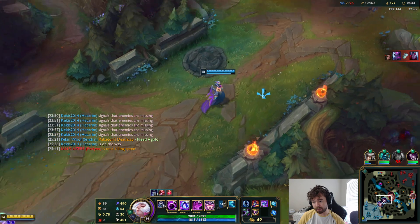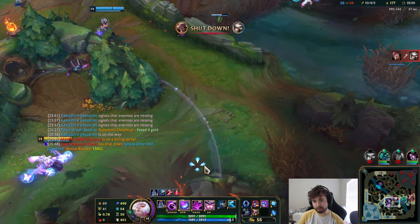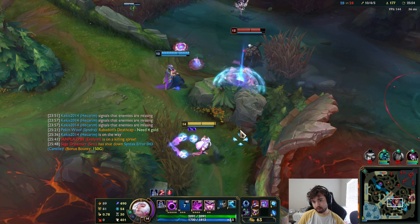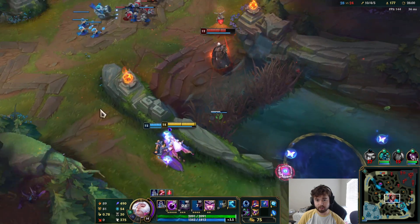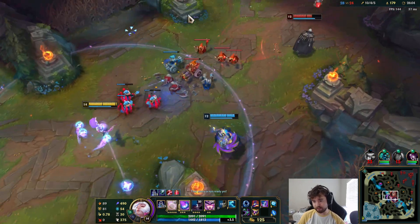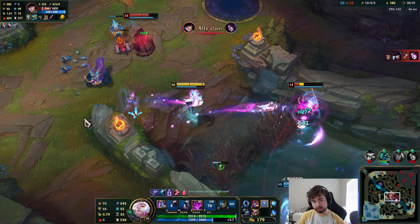Evelynn did use her ultimate, so that's down. It's good to start thinking about game-changing ultimates being down, like Eve not having it. If I could just ult this guy — he's dead. With that many orbs on the ground, I'm pretty sure he can't survive. This Ahri still has ult though. That guy is just dead — there's no way to survive that.